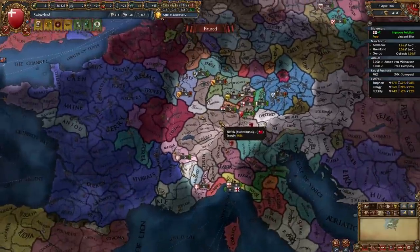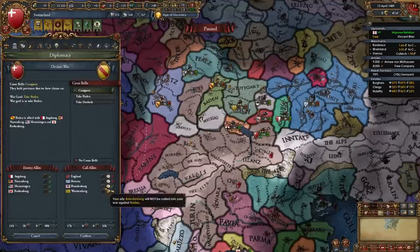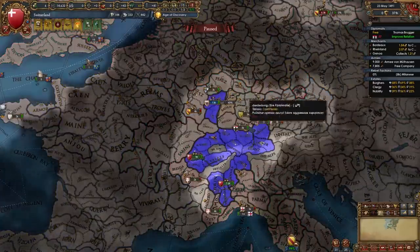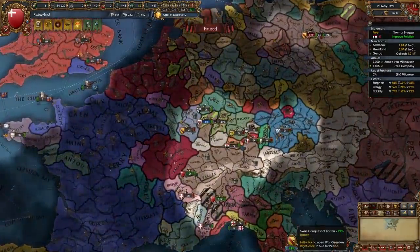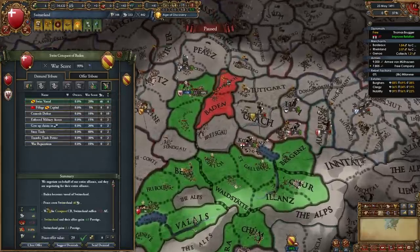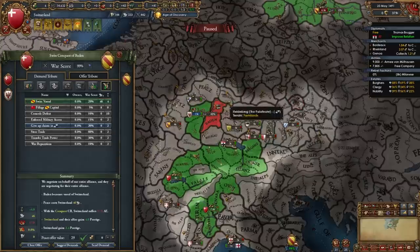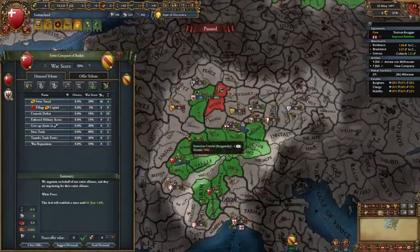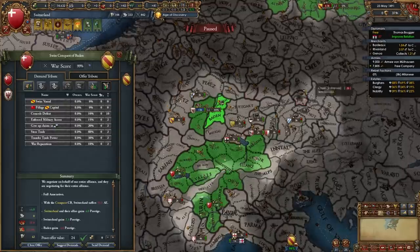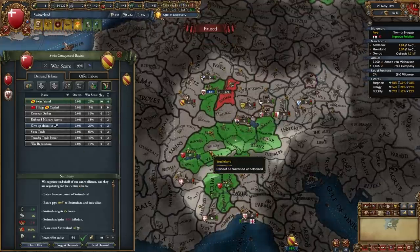Once things have cooled down from your previous conquests, it's time to declare on the nations in Germany that we have claims on — in my case Baden, as they seem the weakest. I'm going to call in Brandenburg. When aggressive expansion is pretty high, you may want to look into vassalizing rather than fully annexing. Full annexing Baden costs 25 AE, whereas vassalizing is only 17. That difference may mean a couple more years sitting around, so if you want to fight again faster, vassalize them, take all their money, and move on.